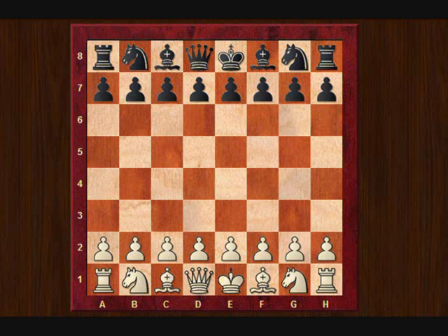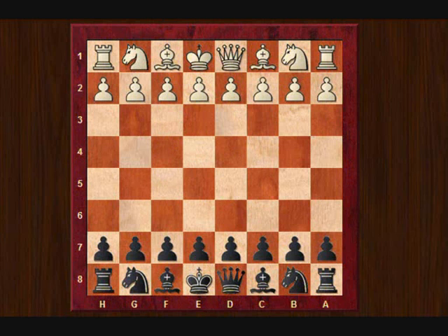This game was played in the club competition in the last week of January. And I was playing black, so I'll turn the board around. Let's see how it is like this. So I was playing black here and my opponent opened with e4.